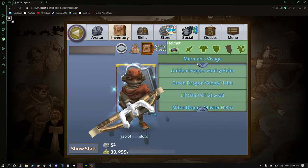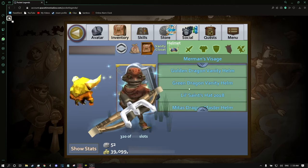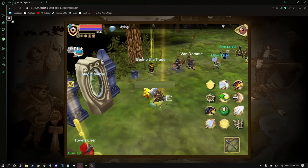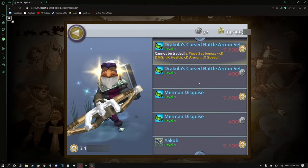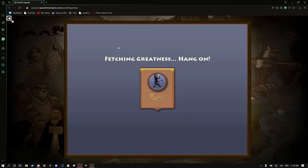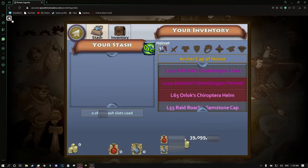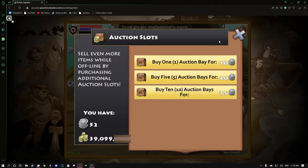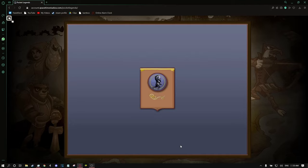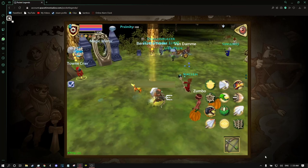I've got my Pocket Legends here open. No Platinum — well, a decent amount of Platinum — and I don't have enough to buy the Dracula set. If I don't have enough to buy the Dracula set, it's so sad. I really, really want it. I can't buy the Dracula set, and I'm pretty upset about that. So let me just put that to one side.